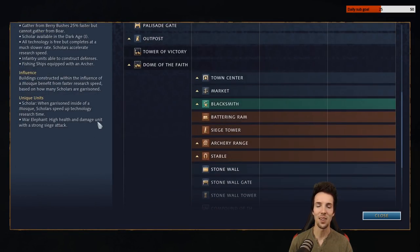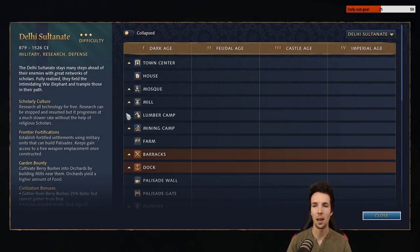Delhi Sultanate also has a unique upgrade which is like Speed Scroll in Warcraft 3. You can activate it on your units to give a 10-second double movement speed boost, with the only drawback being that you can't attack during it. Now that I've introduced you to why I'm attracted to this faction and why I may be hoping to main Delhi Sultanate, let's start out with the build order.